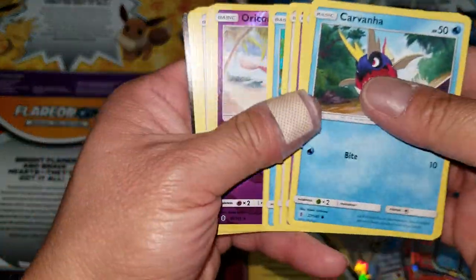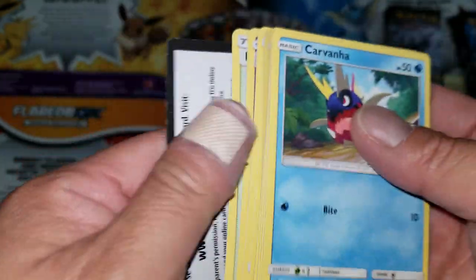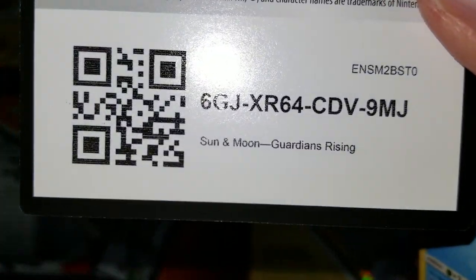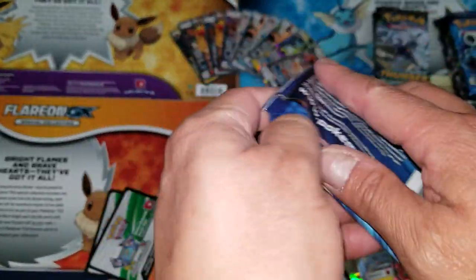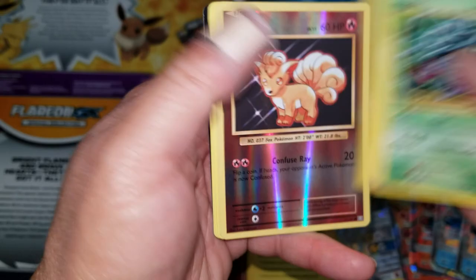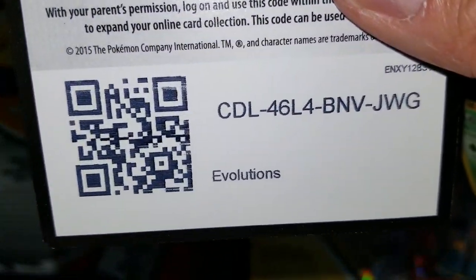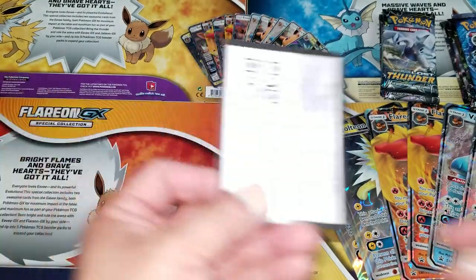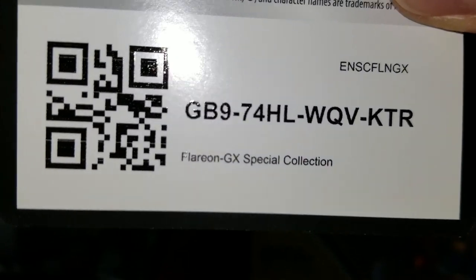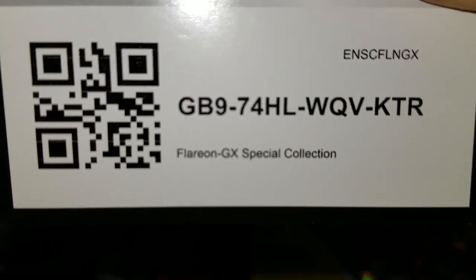Hoping for a secret rare — an Alolan Golem holo rare in the second-to-last pack. Last pack of the fourth gift box: Vote picks and another holo rare. So that box had decent pulls.